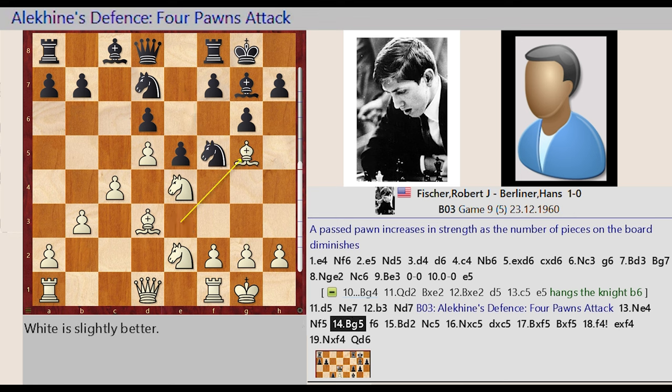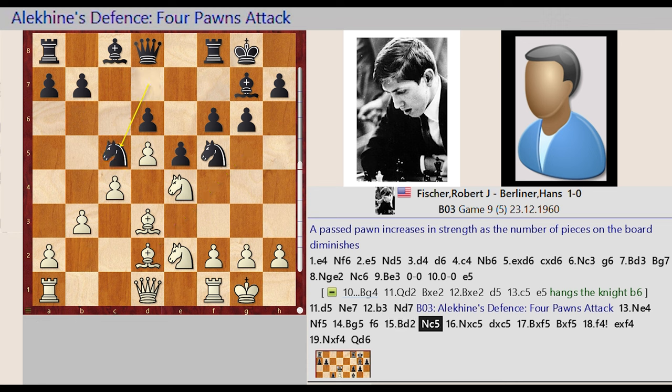Knight C3-E4, Knight E7-F5, Bishop E3-G5, F7-F6, Bishop G5-D2, Knight D7-C5, Knight E4 captures C5, D6 captures C5.